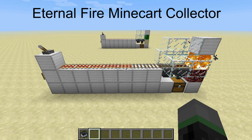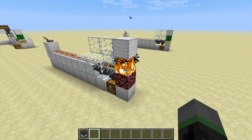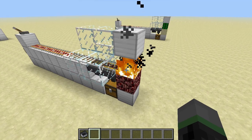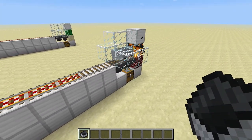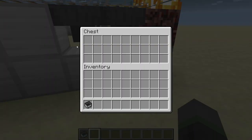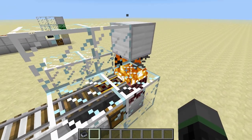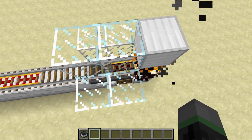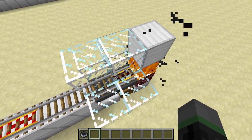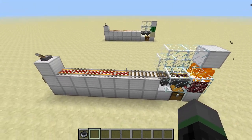The next collector design is what I call an Eternal Fire Minecart Collector. It's like the cactus collector, except that the cart runs into a fire block on top of a netherrack block. The fire will never burn out because it's on top of netherrack, so you don't have to worry about maintaining or filling anything. But the problem with this collector is that it has a much higher chance of destroying your item drops. I'll demonstrate it here. And we'll just check the chest — and unfortunately, in that case, the item got destroyed. The item drop flew into the fire and got destroyed. To help try to prevent this, I put in an unpowered rail just before the fire to help the cart slow down and reduce the chances of the item drop falling into the fire. But even with this unpowered rail, I still find that about 20% of all the item drops are destroyed.